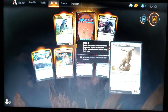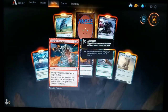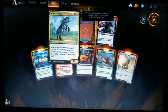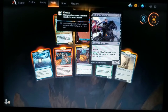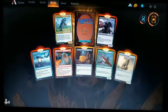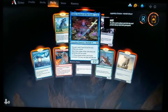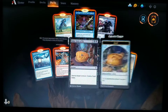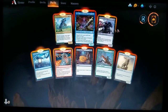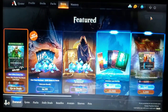Third pack: Prophet of the Peak, Mareleaf Rider, Bake into a Pie, Searing Barrage, Witching Well, Wandermare, the Belle of the Brawl — that's leaning towards our Black Knight deck — and Emery, Lurker of the Loch. That's a cool card. Maybe Black and Blue — maybe we'll do some Dimir. That would be pretty awesome.